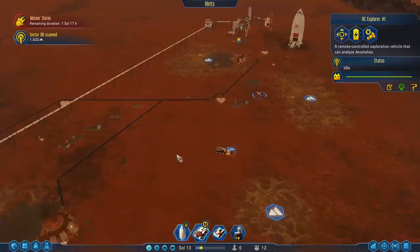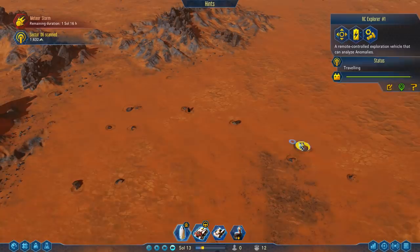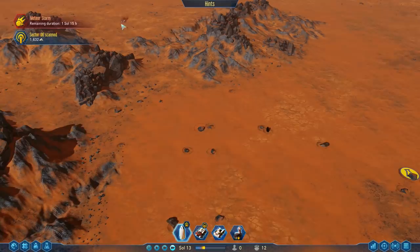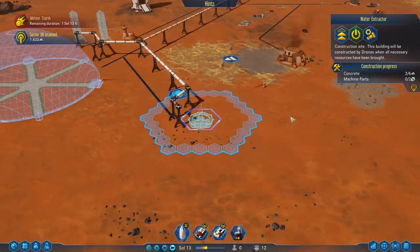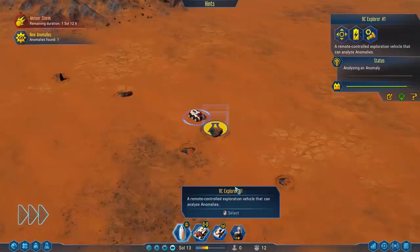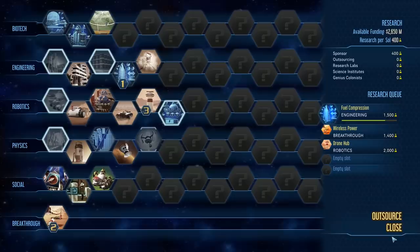I suppose we could go and pick up that anomaly if we babysit our explorer, because there is an indication of where a meteor is going to hit. All we have to do is keep an eye on it. How's that extractor coming along? We need some machine parts. We should get at least 1000 research from this anomaly, which will finish our current research — fuel compression is actually almost done already.